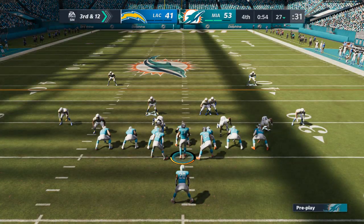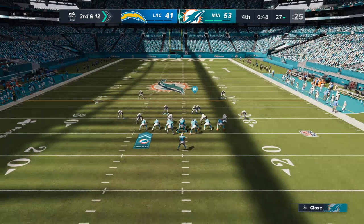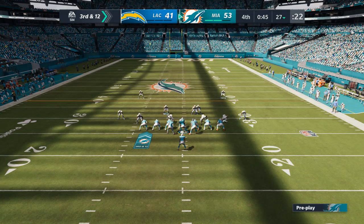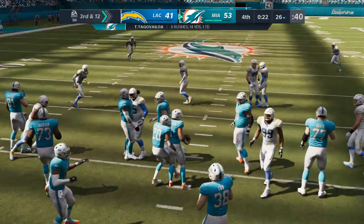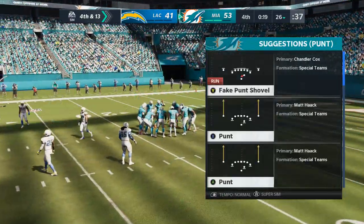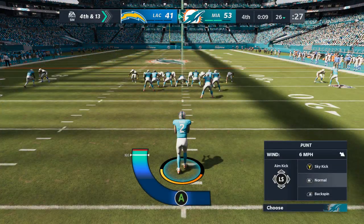At the defense they'll spread the field — a dime package here on third and twelve. Down to a knee — goes two-zero — and that should just about do it. Listen, anytime you take a knee to end a game, that means you've won it.